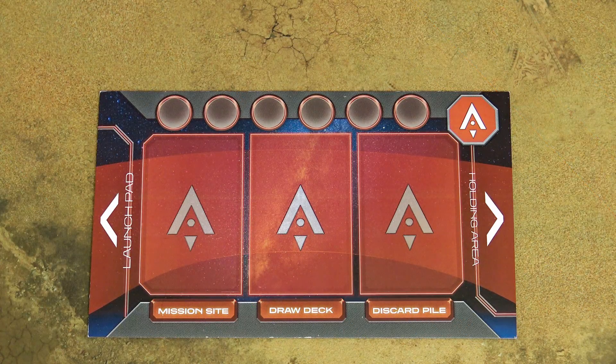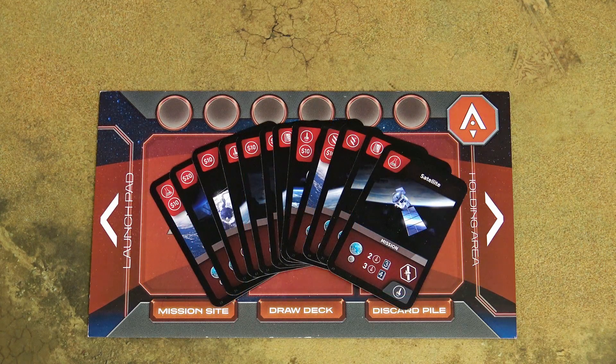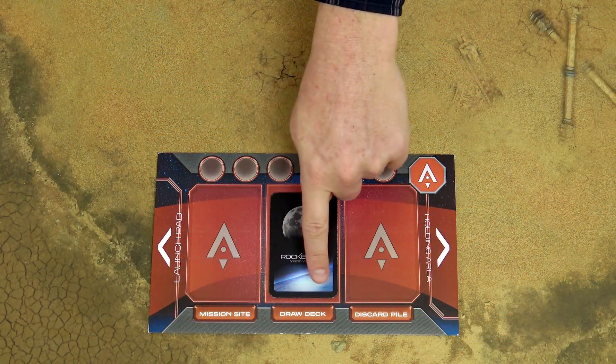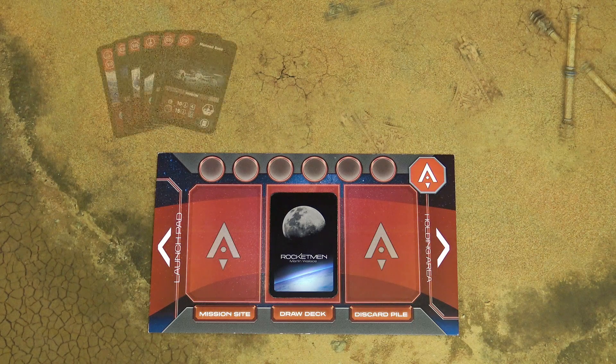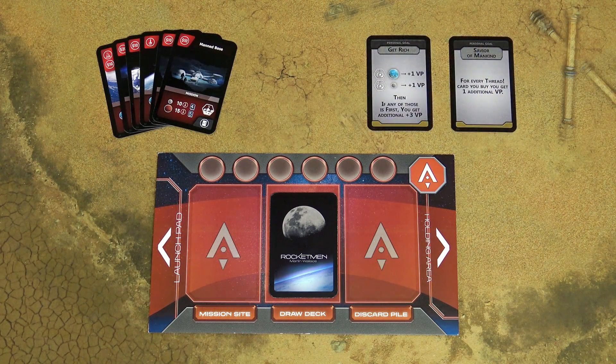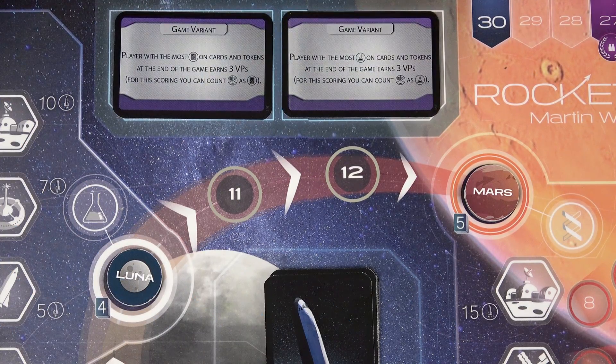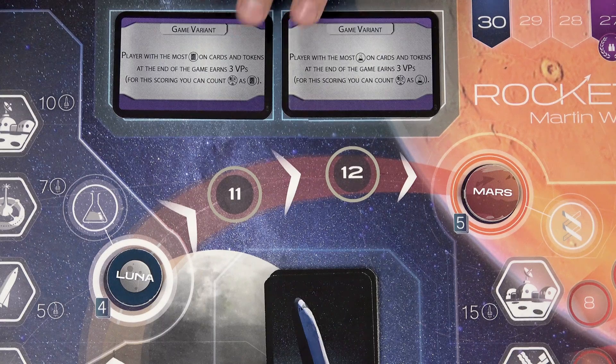Each player chooses a color, then takes the player board, 12 mission cards, and all tokens of the same color. Shuffle all the mission cards, place them on the draw deck space on the player board, and draw 6 cards into your hand. Then draw 2 random goal cards and keep them secret from other players. Place the scoring markers onto the 0 space of the scoring track and randomly determine the starting player. If you're more familiar with the game, you can add 2 random game variant cards onto the game board; these slightly change some rules. For this instructional video, I'll keep them out.